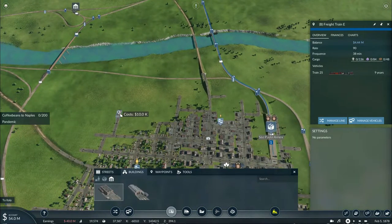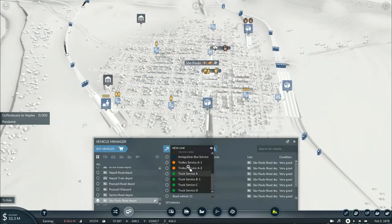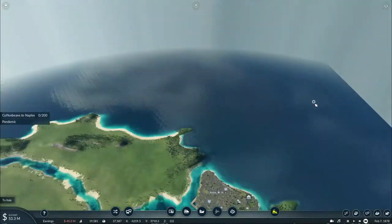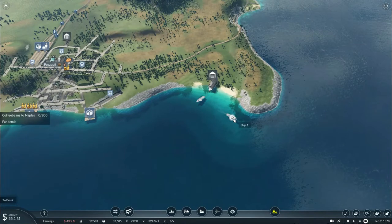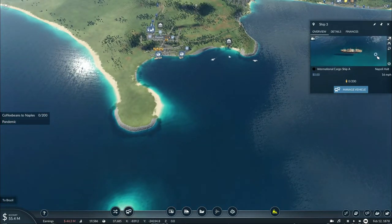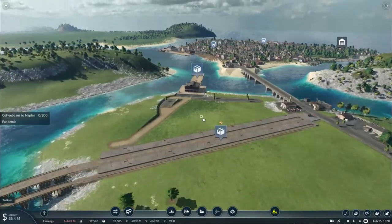I've also got to set up a bus service to bring them in. I'll put another farmer's bus on and away we go. Now it's going to take a bit of a while for the arrival of those ships to bring in the coffee beans as well as the immigrants to the ports. So I'm going to cut this video right here and I'll see you all in just a moment, once the ships arrive and everything is brought to Naples.